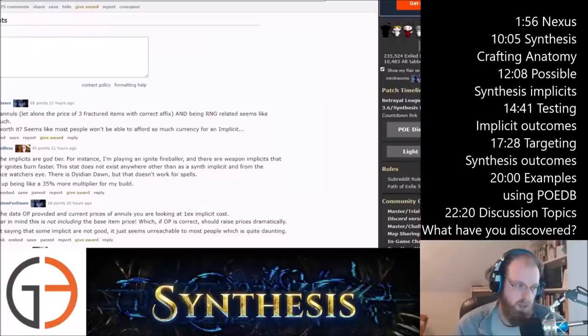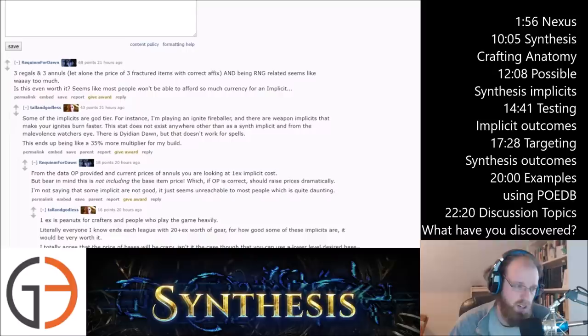This is one of the reasons why annulment orbs are going to be incredibly valuable this league — anybody using the synthesis process to target craft something is going to want to get rid of as many mods as possible and keep only the mods they want as fractured input into the synthesizer. Some feedback: people note that three regals and three annuls, plus the price of three fractured items with the correct affix and RNG, seems like too much. But some of the implicits are God tier — for instance, weapon implicits that make your ignites burn faster, a stat that does not exist anywhere other than a synthesized implicit or from the Malevolence Watcher's Eye.